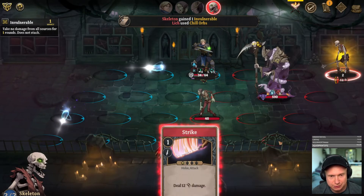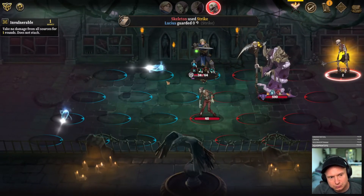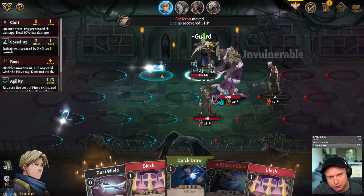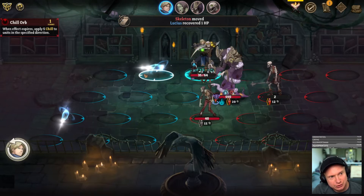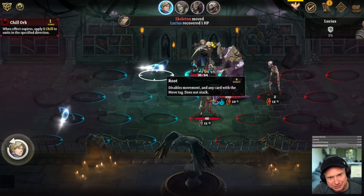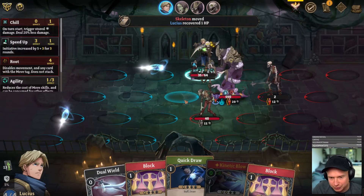He made the skeleton invincible — uh-oh. I can't tell if I'm supposed to be afraid of the back of this or the front of this. Chill orb: when effect expires, apply five chill to the units in the specified direction. Is this the specified direction or is this the other direction? I don't know — I guess we'll find out the hard way.